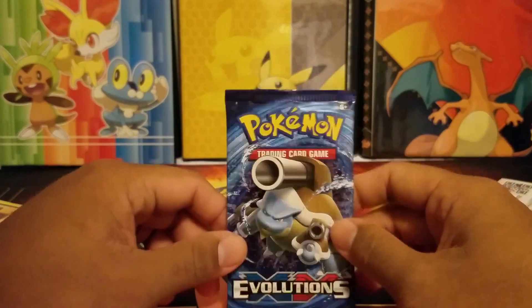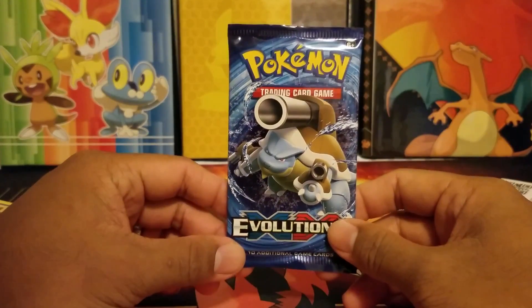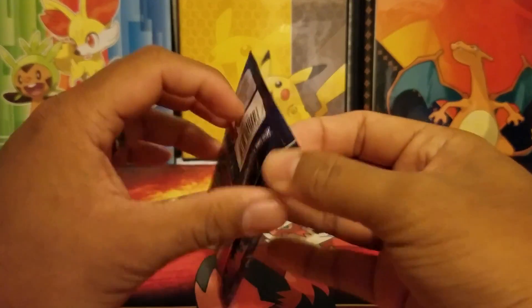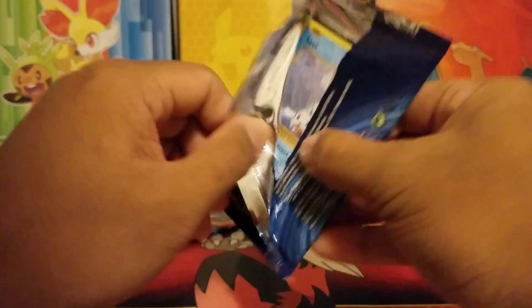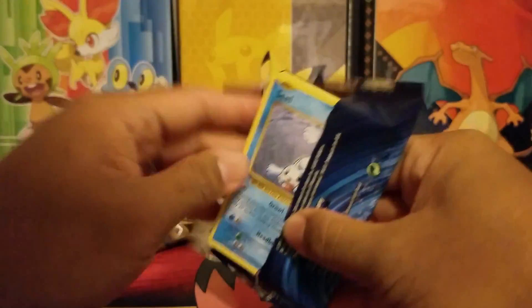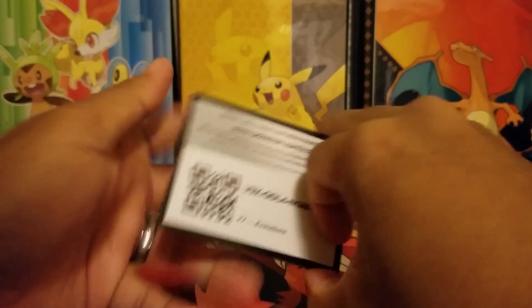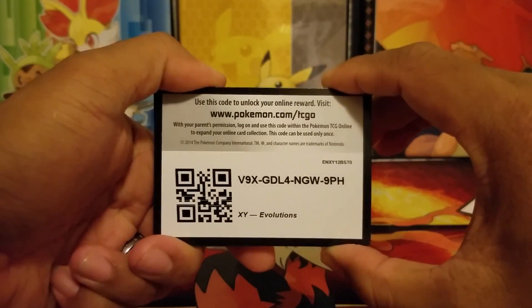Next pack, we have the Blastoise — Mega Blastoise Evolutions pack. For these codes, please — there are only three codes here, so you might as well try and save some for the other guys too. I would really like that.